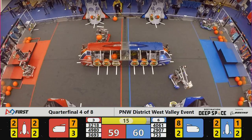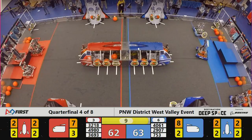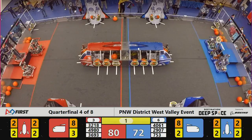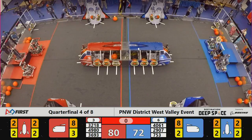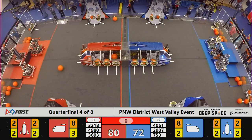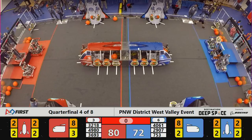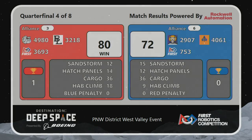They just need to pull that foot up and get all the way on. Blue Alliance looking to score some more cargo. All three Red Robots are in the hab. Blue Robots enter the hab with four seconds left. It looks like this is going to be a close match. Red wins with a very close score as time expires. Red takes the win, 80-72.